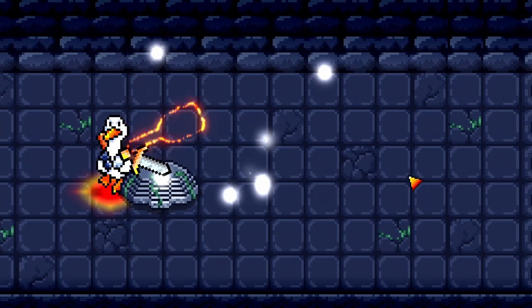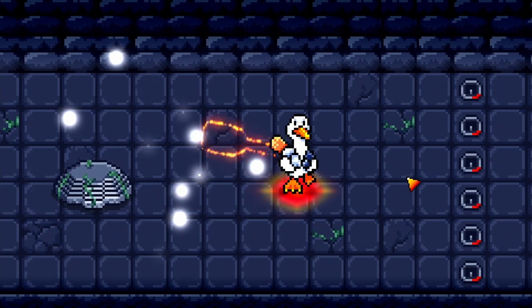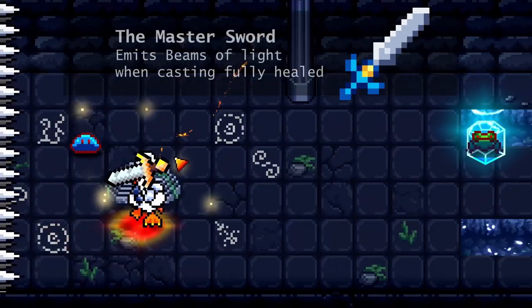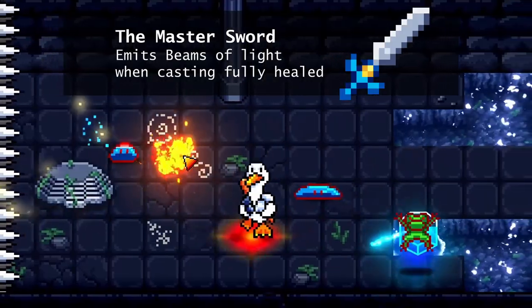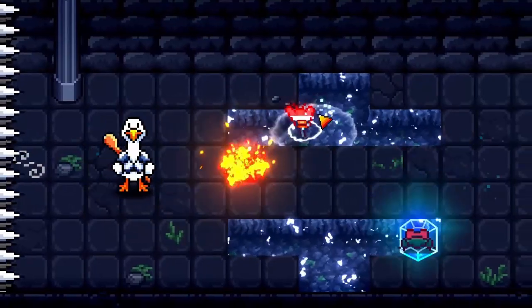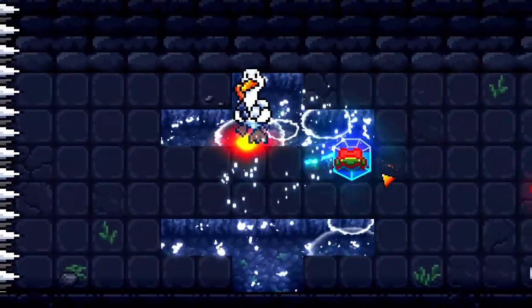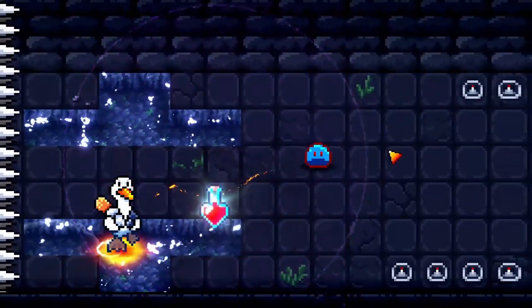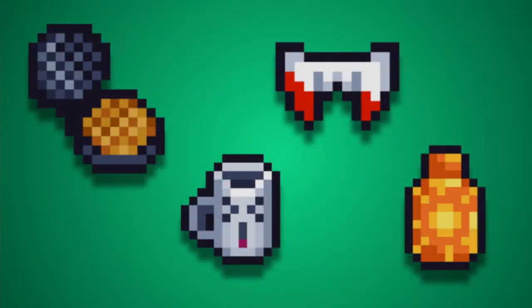And here comes the other big reason for the demo delay — we decided to add items. They always were essential for the game's concept but we wanted something playable first. But after the first feedback we saw that we needed them to get the concept across, so we added them. We had a powerful trigger effect system and a lot of stats already implemented, so the coding side of things was smooth sailing. But of course we needed designs, icons and flavor texts.